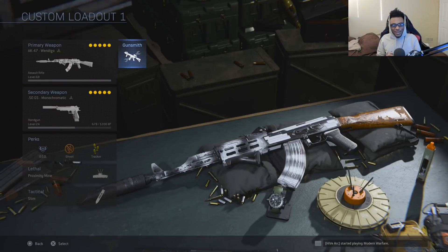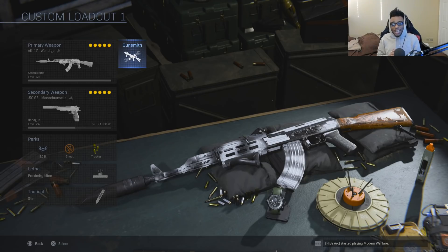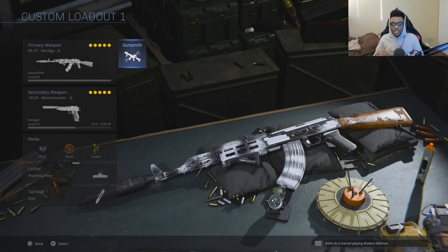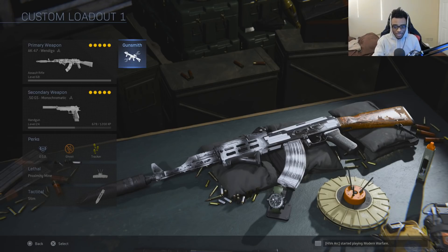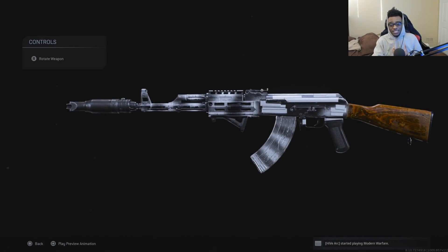Yo, what's going on YouTube, it is your boy Ears. Hope you guys are having a great rest of your day or start of your day, whatever time it may be. I'll be showcasing some gameplay of the new AK-47 Windigo blueprint, as well as doing a live gameplay breakdown with this weapon. This variant is actually pretty cool — it has an all-white finish to it. Personally, I think this is one of the best looking AK-47s and honestly one of the best looking camos in the entire game.